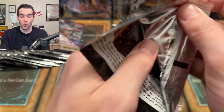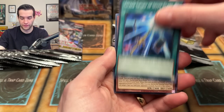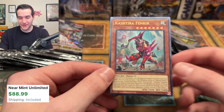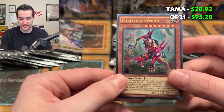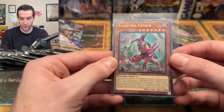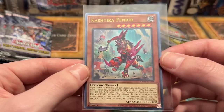It looks like collector rare is way ahead right now because they just got like a 30-plus dollar card. I think it's come down a little — when we pulled it, it was like 45. Never mind — OTS takes the lead right back! Cashtira Fenrir Ultimate Rare! The centering is not horrible like the other one I pulled, but still pretty bad. But wow — Cashtira Fenrir Ultimate Rare. This card is insane. That's a game changer for this video, that is a huge pull.